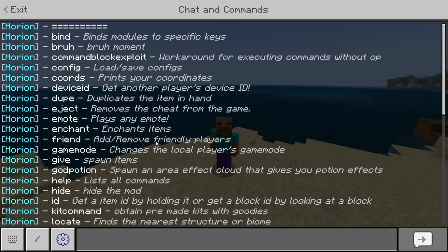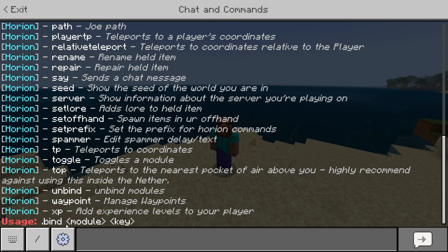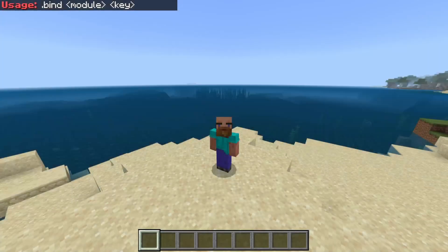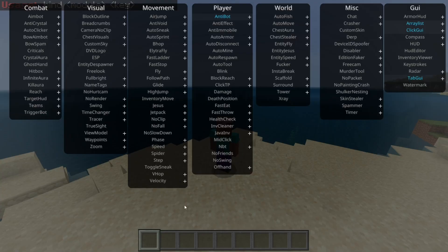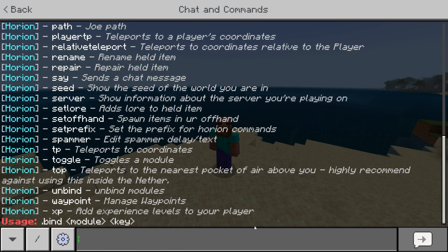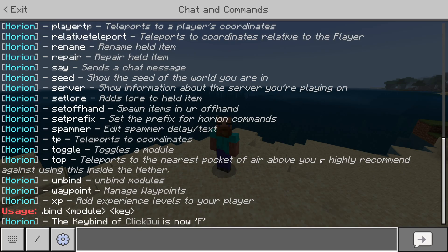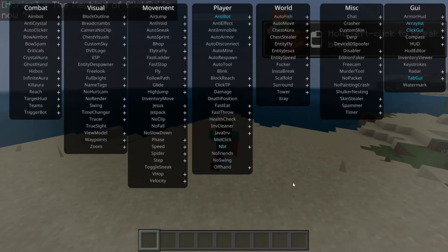Here are all the commands. If you're not sure how to use a command, for example the .bind command, you can simply type the command in chat and it is going to give you the exact usage. So the command for opening up the click GUI is the Insert button on your keyboard. If you want to change that, you could open up the chat and type .bind click-gui, and then any button you want — for example, F. By doing this, the .bind of click-gui is F, and I can press F to open and close the click GUI.